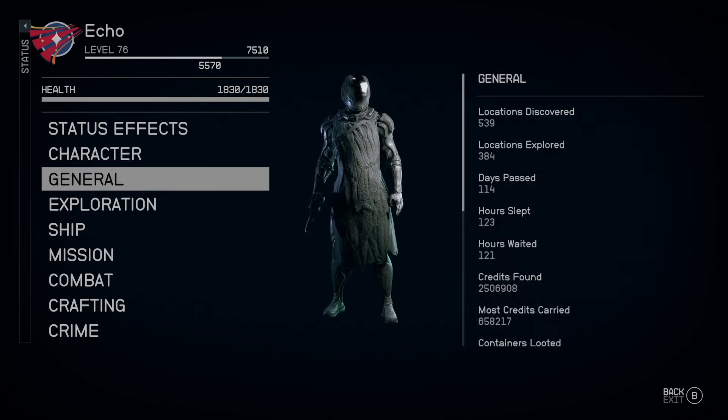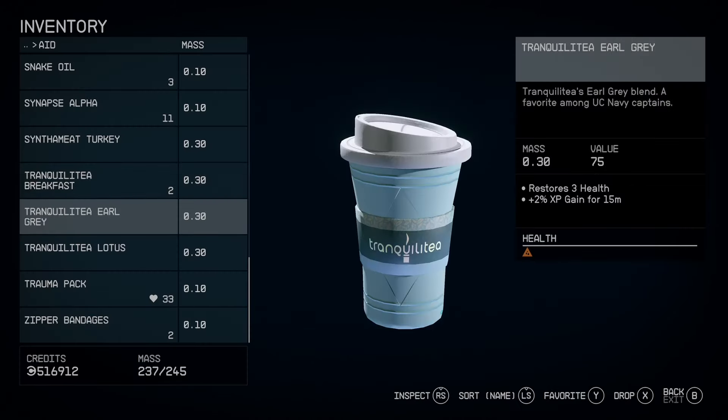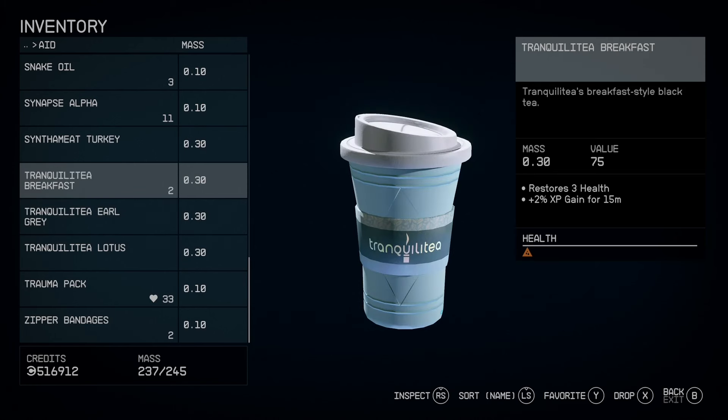Sleeping will give you a steady 10 XP boost just for sleeping, and if you're married or engaged you get a 15 XP boost, which is huge.